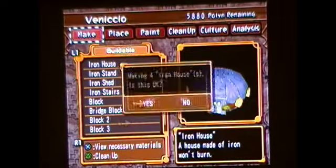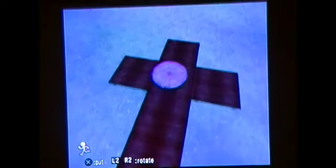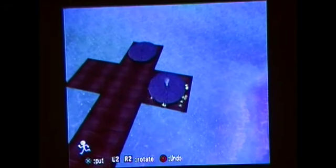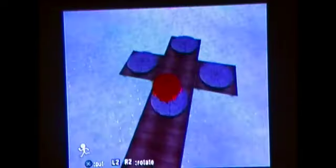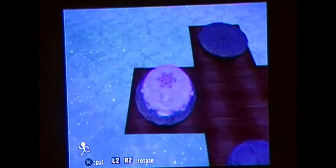Alright, let's get this stuff made. Well, let's get this stuff placed. First off, we need an iron stand in each of these locations. Alright, we need the iron houses on here, yes. There's the door, so I'm going to rotate it this way. And back it up just slightly.